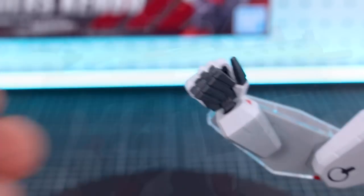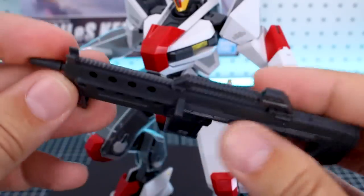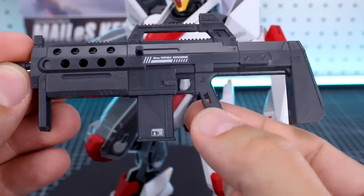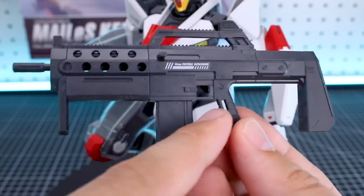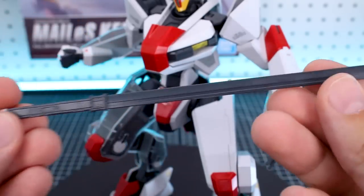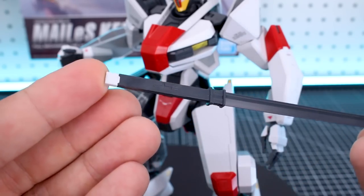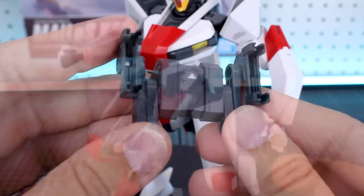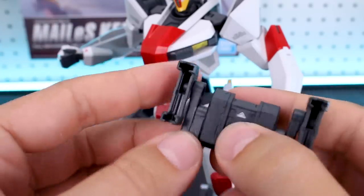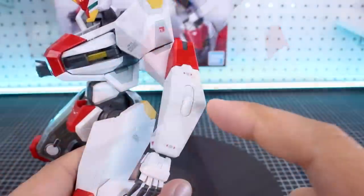The main weapons include the rifle, which is quite large and very detailed with a tab on the handle that plugs into the hand very securely. The sword is simple, made up of just a couple of pieces, with a nice big size and even a little color separation with the white bit at the end. Both weapons can be attached onto the backpack, which plugs right onto the back of the torso, and there's articulation allowing those parts to move out.